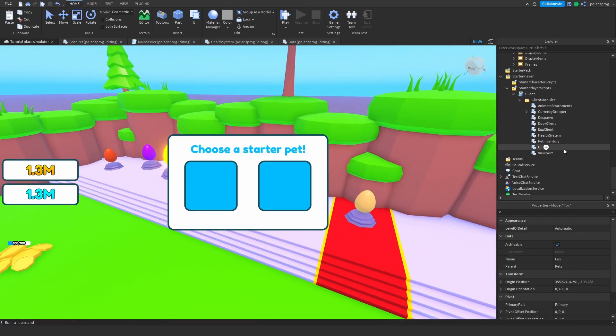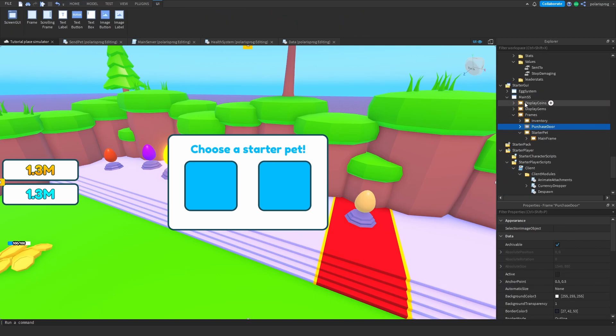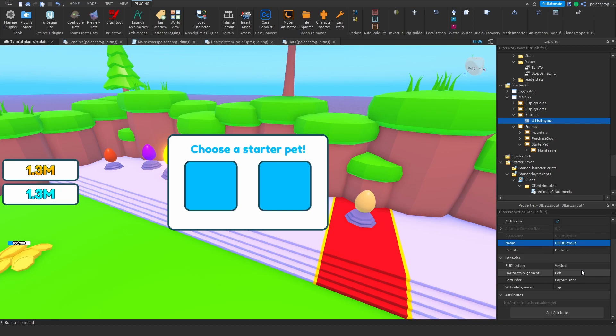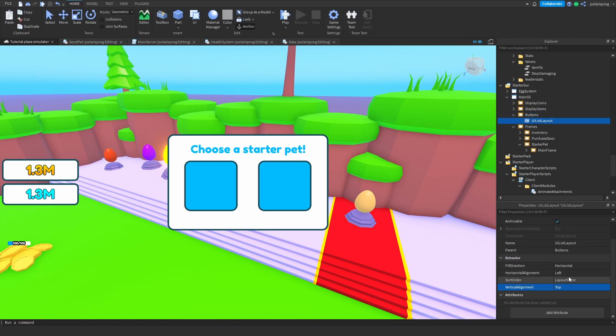Next I'm going to add a button to open the inventory. I'll add a Frame and call it 'Buttons', then go to Plugins > Unit Conversion Scale. I'll change the background transparency to 1, then add a UIListLayout, select it, and change the fill direction to Horizontal. I'll set the horizontal alignment to Left — I think that's good.